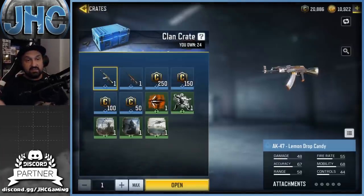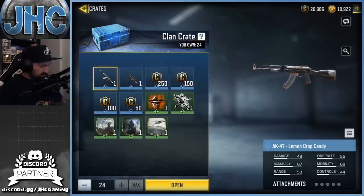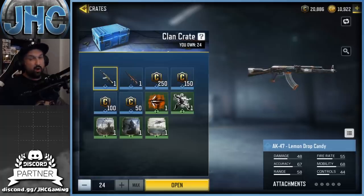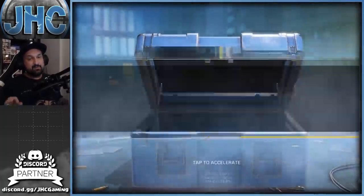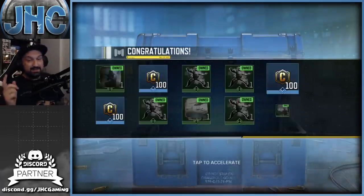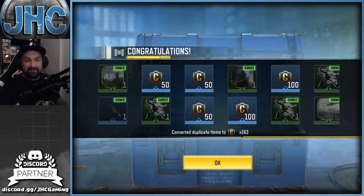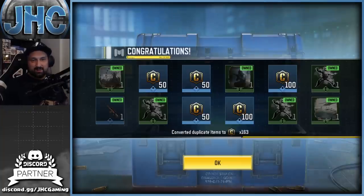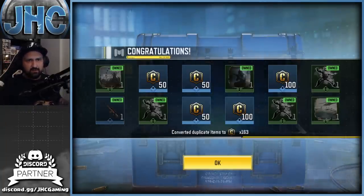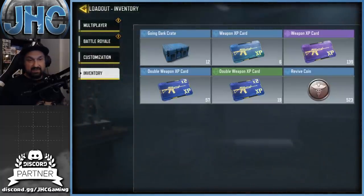We're gonna start with the free stuff — yes, free client crates. I got 24 because it's the end of the season and they didn't change the client crates. It's been like since season one or two when they started the client crates — they never change. So we're gonna open all 24 for the season rewards and the weekly rewards, and once again it's gonna be all credits. I got everything, so the M21 EBR is gonna be a duplicate. It's a bunch of credits — it's free, so we'll take it.